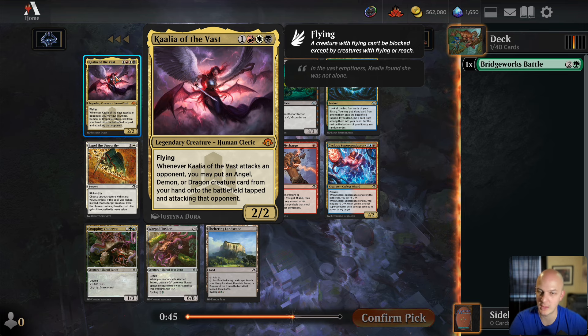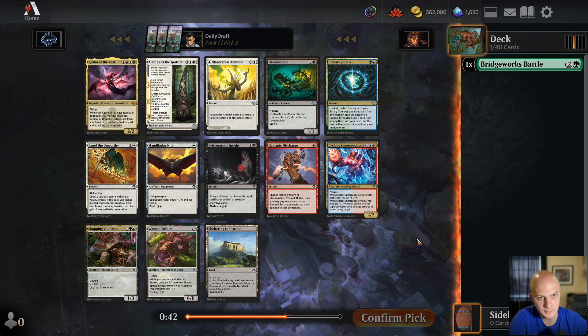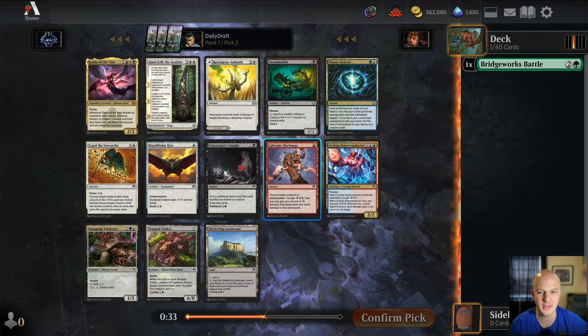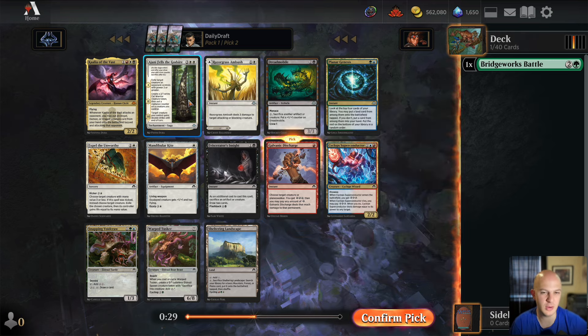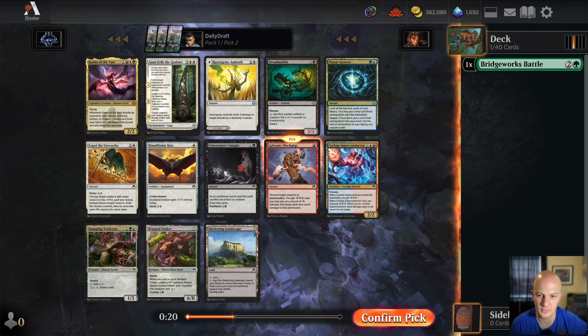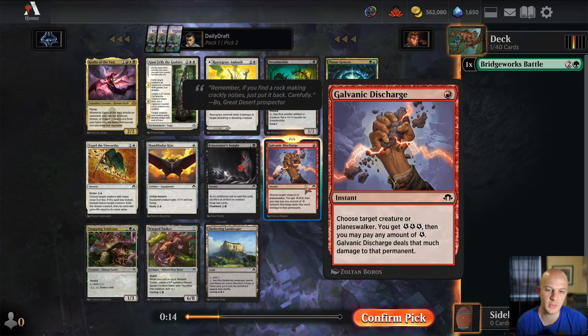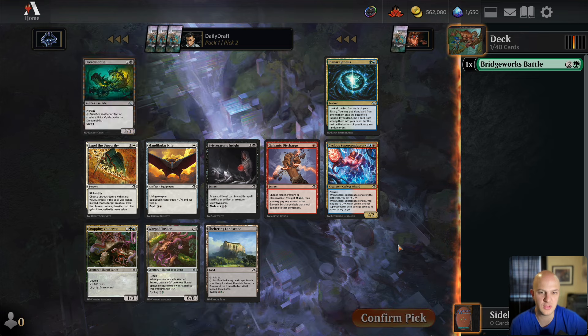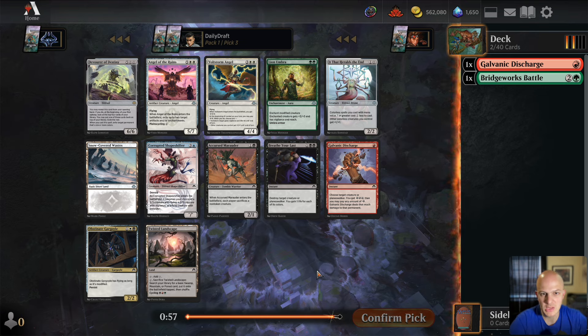Kali of the Vast — if only this was Commander, but it's not. Planar Genesis looks at the top four, puts a land on the battlefield tapped, and if you don't, puts a card in hand — seems fine but not great. There's a Galvanic Discharge which is just the best card by a good bit, and an Ajani Fells the Godsire which is also pretty good. Red-green is the best deck in the format, but we have outs to continue down a green path or go into energy. I'm going to take the Discharge.